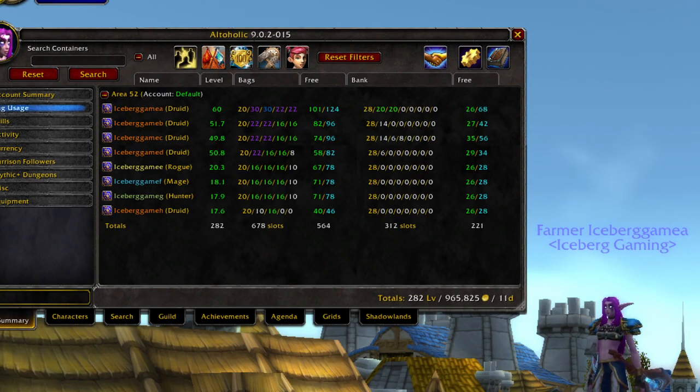First off, let's take a look at the alt situation. I've done a bit of leveling here, not a whole lot. That letter E, the rogue, is now up to 20, so we got his epic ground mount. And we got F, G, and H set up to start their garrison drain. That is all we've done with them so far. They have a couple of followers to send out on missions, so that'll help them level and help start laying the foundation to have those garrisons contribute to our gold making in the future as well.